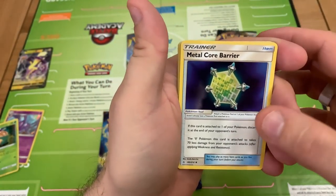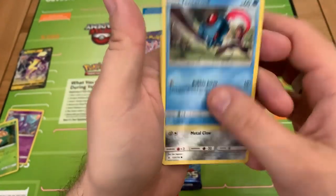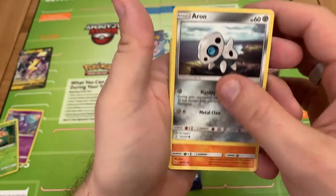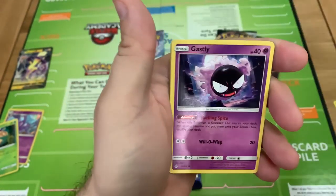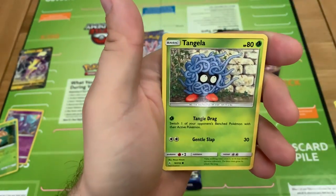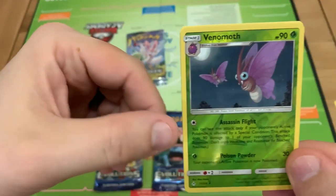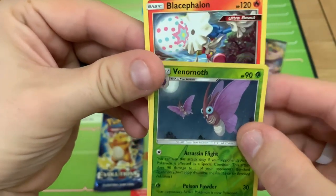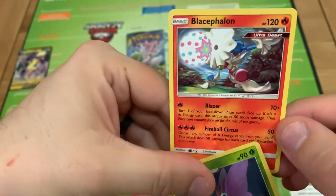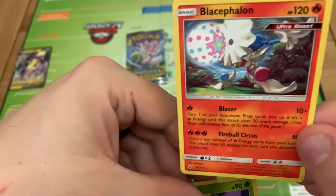Graveler, Metal Core Barrier, Fire Crystal, Tentacool, nice Aron there, Sandshrew — looks like someone's holding it — Gastly, Tangela. Reverse Holo there — Venomoth. And for our Rare: non-hollow, but an Ultra Beast though — Blacephalon.